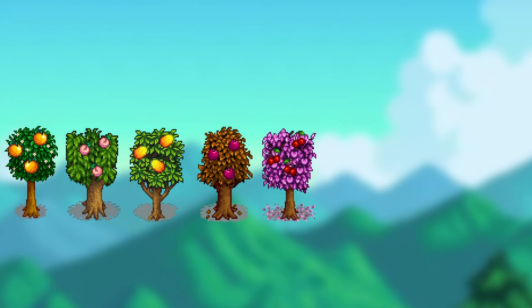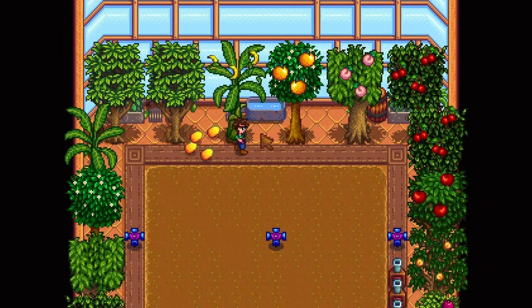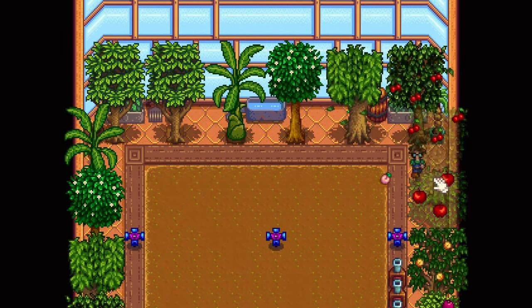There are 8 different fruit trees in Stardew Valley. They take an entire season to grow. Once they're fully grown, they will produce fruit every single day while they're in season. If you place trees in the greenhouse, they will produce fruit every single day once fully grown, no matter what season it is.